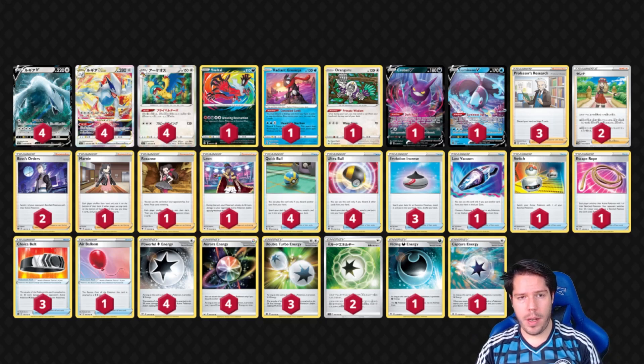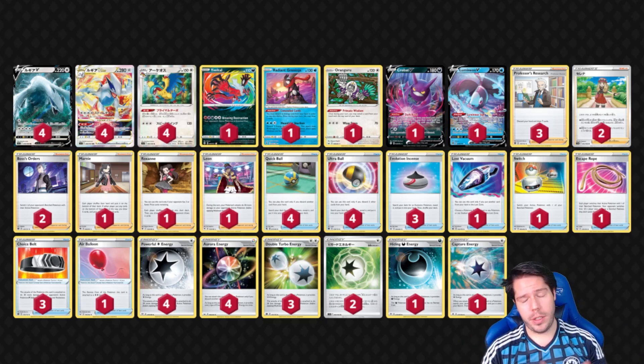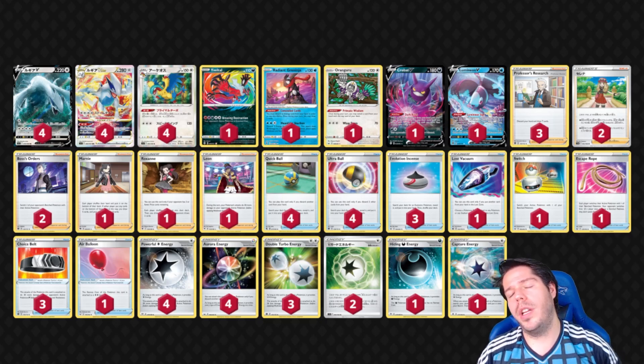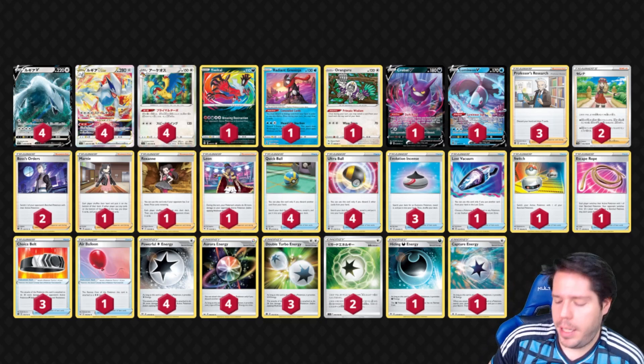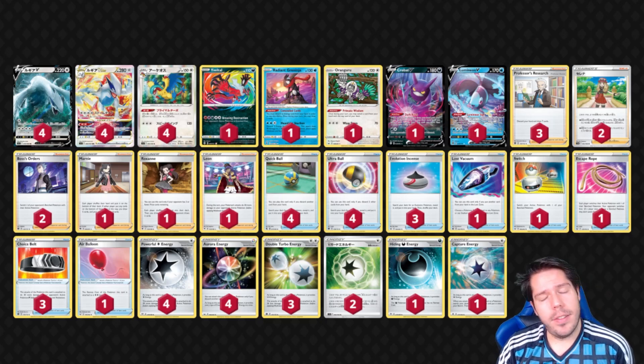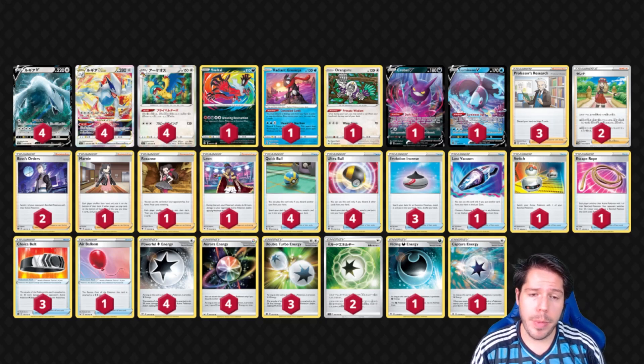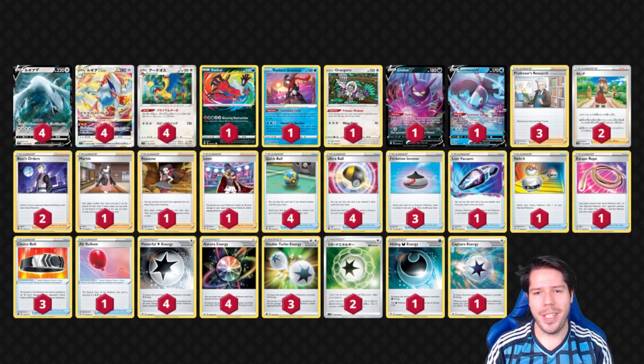Overall, this is a pretty cool deck that should be fun to play. I look forward to trying the cards on PTCGO in a few weeks. I'll definitely be playing a modified version of this list. I wanted to feature this Japanese tournament-winning list, though it's clearly weak to Path to Peak — even with that card decreasing in popularity, just one copy against this deck is very problematic. Let me know what you think about Lugia V Star, and let me know what other decks from Silver Tempest you'd like me to cover. I'll catch you in the next video — goodbye!